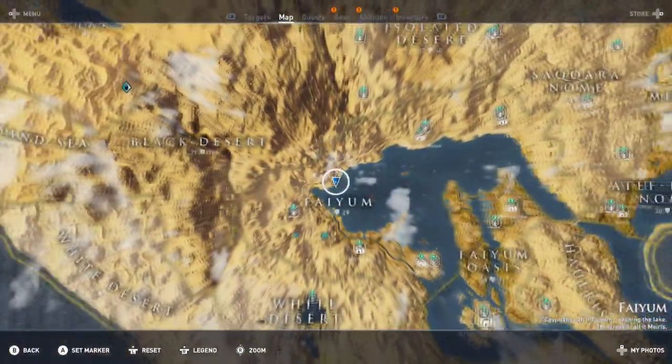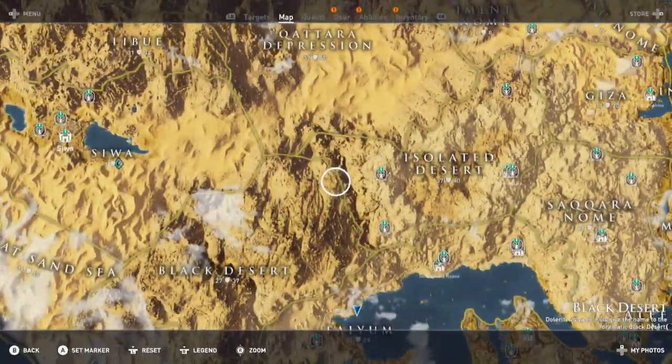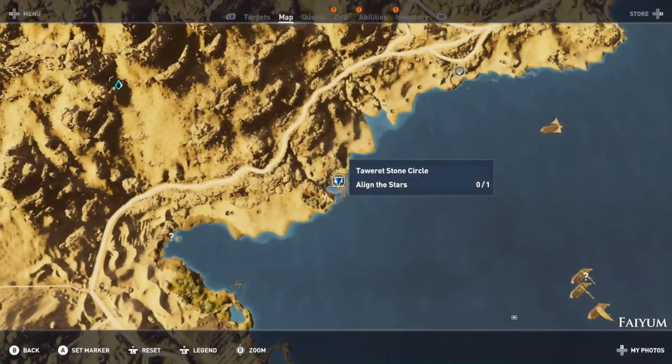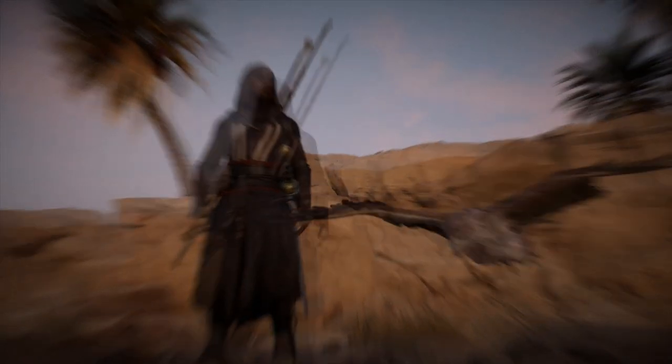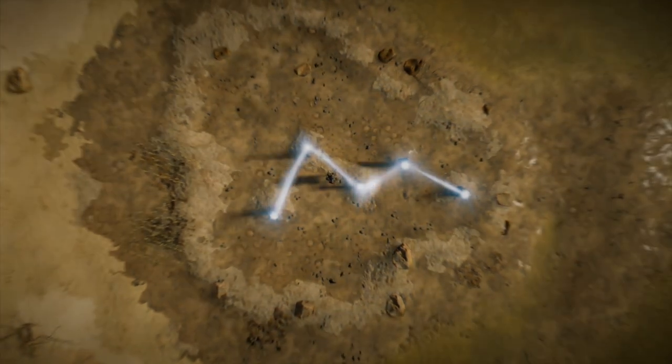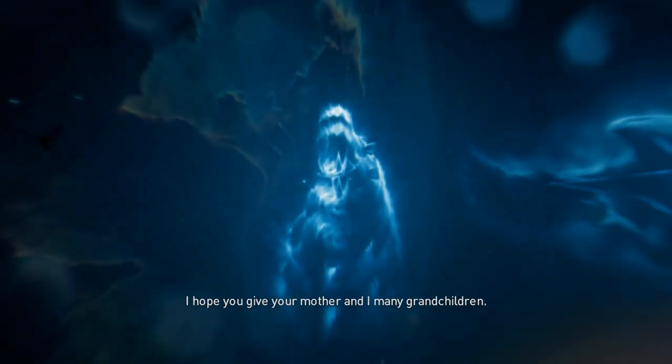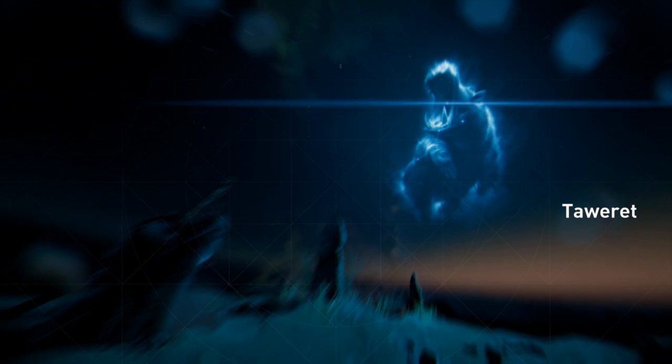Here's the next one — the other one in Faiyum. It's going to be on the opposite end, the northwest, top left of Faiyum. This one looks like a couple of mountains, or an M, or an upside down W, or an E, or a three. This one's going to be a hippopotamus — the Taweret.